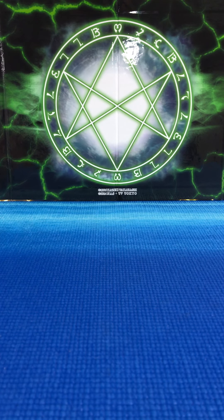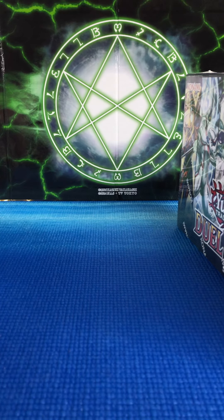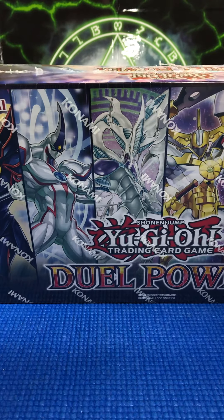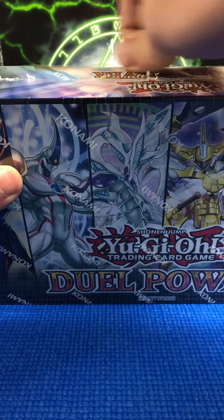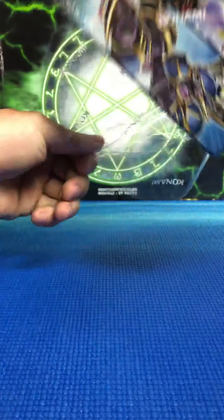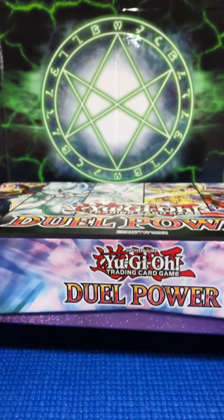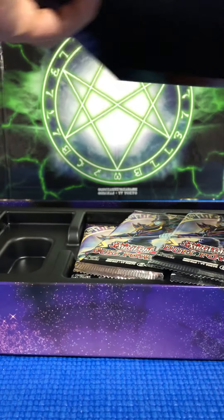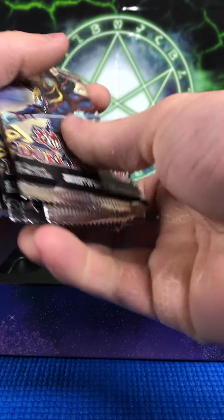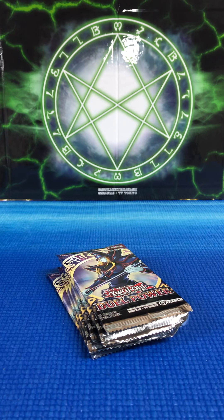Hey everyone, Premium Card Picks here again, and we are back with another Duel Power box opening. I've taken the liberty of opening up the other two boxes already, so I've got the loose packs right here. We're opening this box first to see what we get. We're looking for Ghost Belle, Haunted Mansion, Ash Blossom, Joyous Spring. The chase card for value is Infinite Impermanence from Flames of Destruction — I haven't pulled one yet. The one card I'm really looking for is Magician of Chaos; I have not pulled that on camera yet. We've got about 18 packs of Duel Power to open.